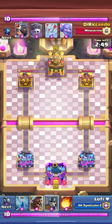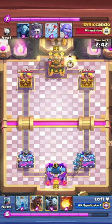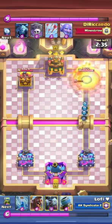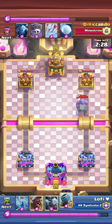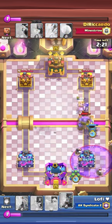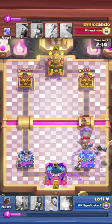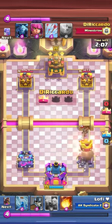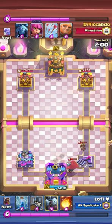Okay, another match. This is giant graveyard with Little Prince and arrows. This is also a counter but not a hard counter - there's a difference. I fireballed the Little Prince hoping my gobs kill it, but he plays bowler in front. I did a really big mistake - I was trying to counter with hog and minion horde at the bridge but I misplaced my minion horde with mortar and he takes my tower literally just from one misclick.